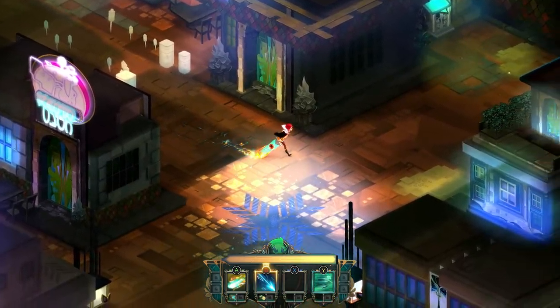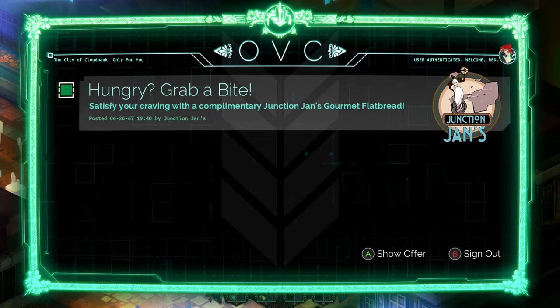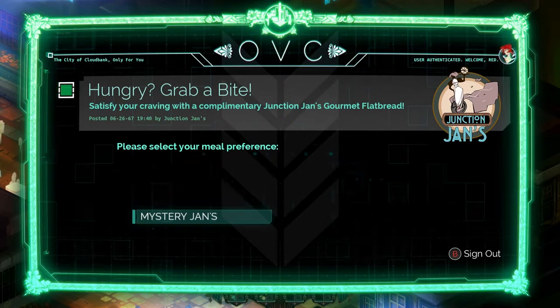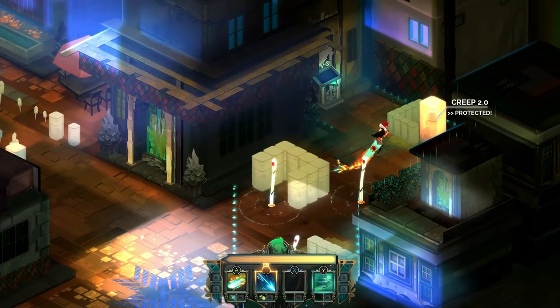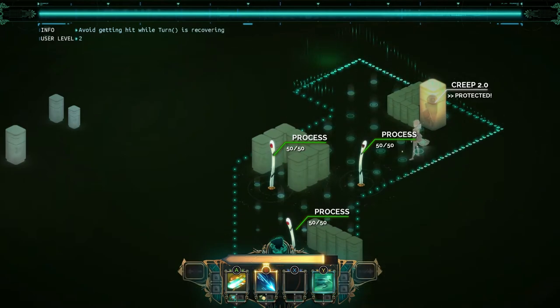Terminal still up. Let's see what's over here — a terminal. Order food: Mystery Johns. 'Thanks for your order — your meal will be delivered in...' Is that eight seconds? Eight minutes, right? No, eight seconds — no wait, it says eight minutes. That's confusing! Well, it's like a clock. It's a trap. There's also a Creep 2.0 in there.